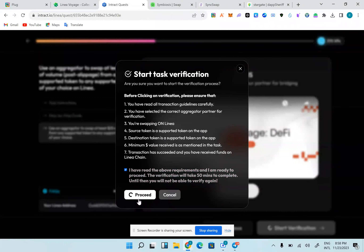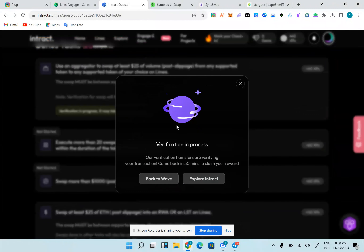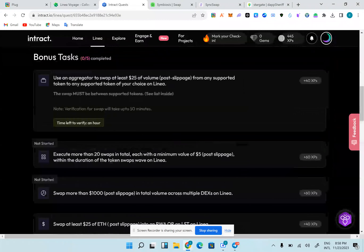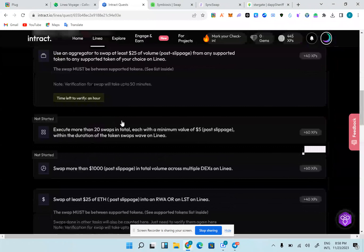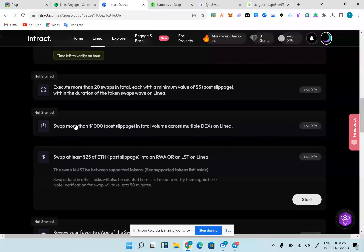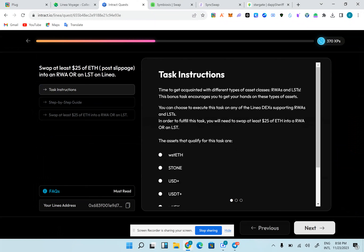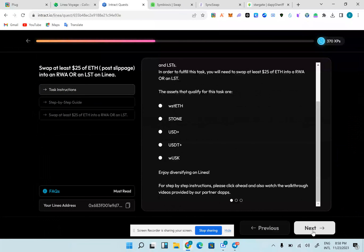I click start verification and then go to the next one. It's going to take about one hour to verify. The next task is to do 20 swaps with more than $1000 in volume, and swap into reward assets. USD is already a reward asset, so I've actually done this, and I've done it with SyncSwap.